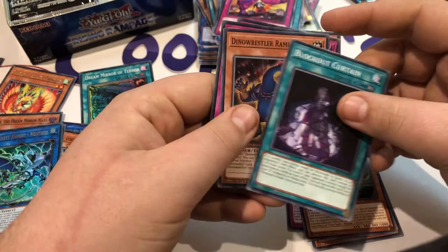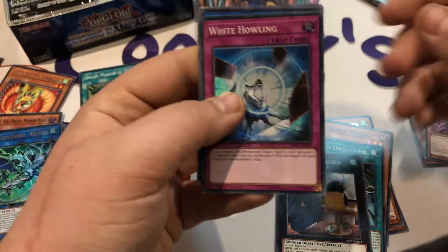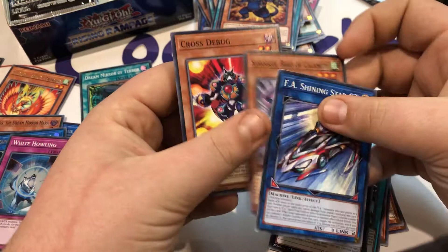All right, last pack of the right-hand side. We've got Reversible Beetle, Simorgh Onslaught, another Kiki Nagishi Fusho, Small Bird of Protection, more Bird of Beginnings. White Howling — if you control a water monster, target one spell in your opponent's graveyard and banish it; if you do, for the rest of the turn negate all spell effects on your opponent's field. That seems like really interesting support and I definitely think that'll find its way into the Marincess deck. Another Bird of Calamity and Cross Debug to round off pack one side. Side one was a pretty damn good side — let's see how we go with the left.